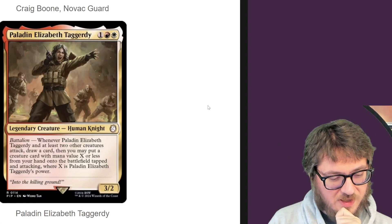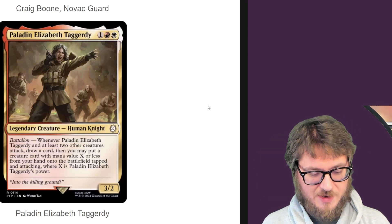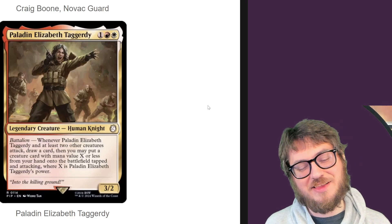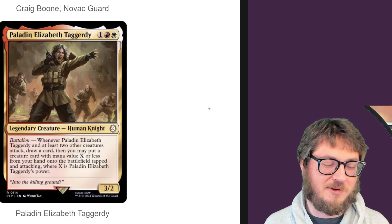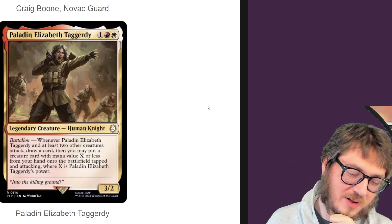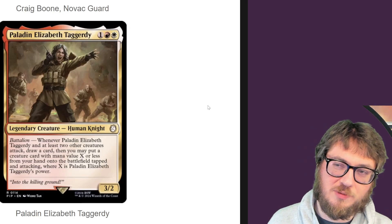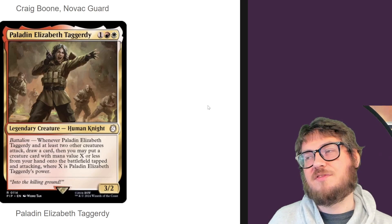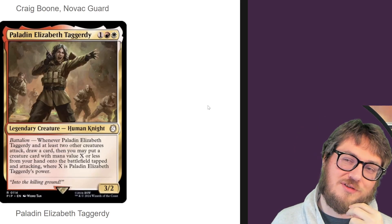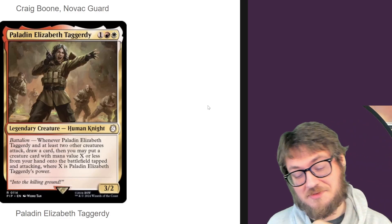Helen Elizabeth Taggarty — whenever it and at least two other creatures attack, draw a card. Then you may put a creature with mana value X or less from your hand onto the battlefield tapped and attacking, where X is Taggarty's power. It's an okay value piece — I don't think it's all that crazy. At least it's a draw effect, so you keep the gas going with a very aggro strategy. That's probably the best part. It's not necessarily cheating stuff into play that's great — it's the seeing another card from a stick.